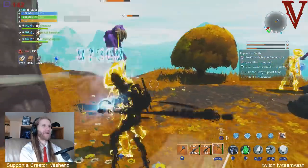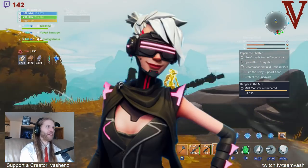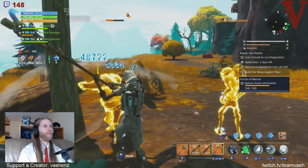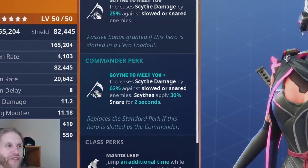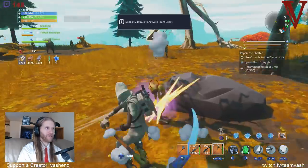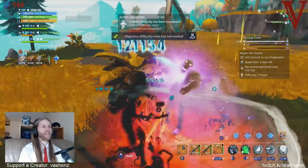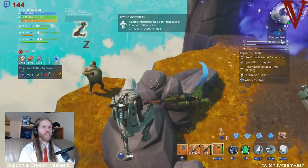Scythe to Meet You is actually a better support perk than a primary perk. This is Harvester Sarah from the Neon set, and it gives you an extra 25% damage against slowed and snared targets, so it's very important to have slowed and snared on your weapon. As a commander perk it's only 62% damage compared to the 90% you get from Assassination — so Assassination is way better. It applies a snare, but you don't need that because you can already get a snare on the weapon itself. Although these effects do stack, it's totally unnecessary. The slow and snare of the weapon itself is more than good enough.